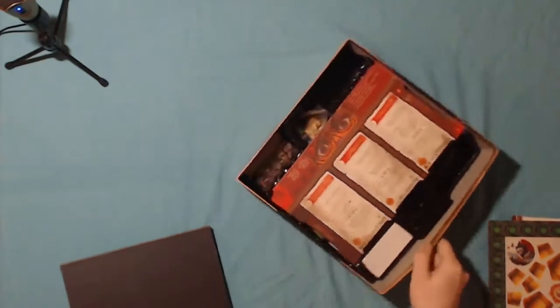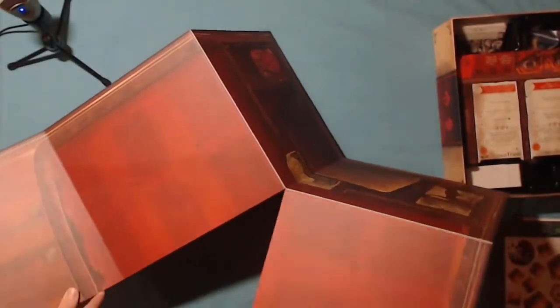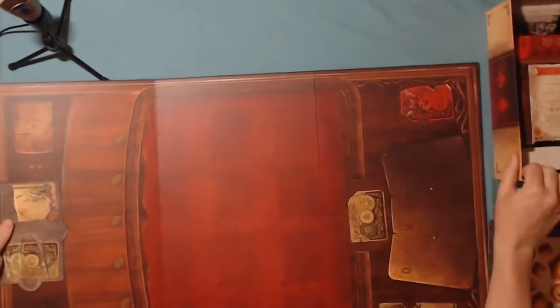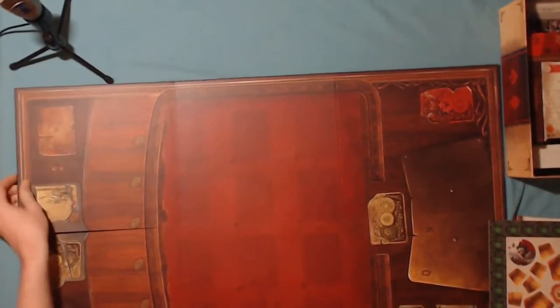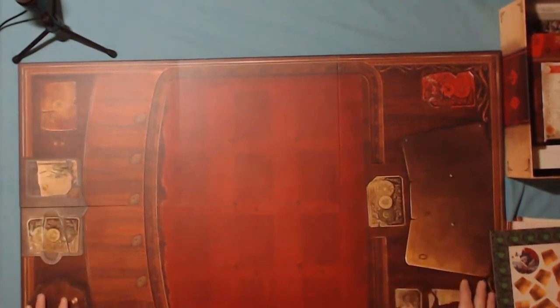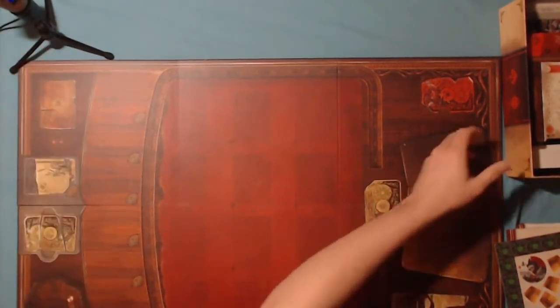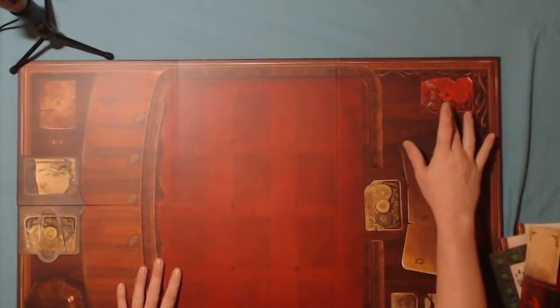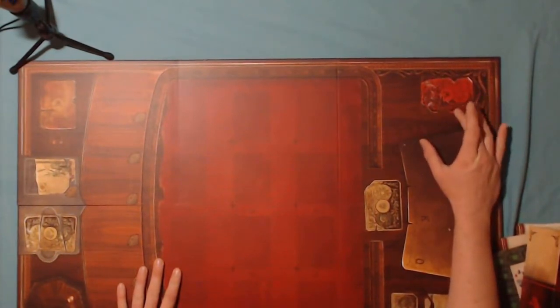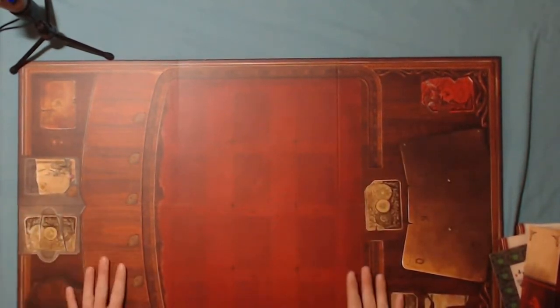The board. So before we go into what else is in the box, let's have a quick look at this board. This is nice — it's basically just a playmat, to be honest. This is where you'll lay out all your cards when you're playing, I'm assuming. It's got a sort of textured look to it — I like this. Obviously somewhere to put cards, and this must be where you put dead cards. I like this tearing effect — that's very nice. Good artwork. Quite pleased with that.